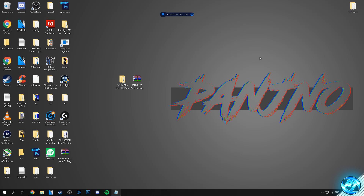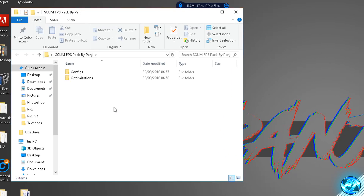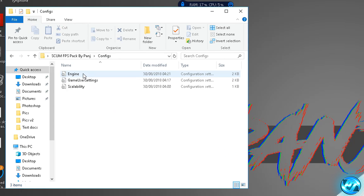What we're now going to be doing is installing our customised config files. Just to bear in mind, this is completely safe to do — you won't be banned for this, you're not changing anything that gives you a competitive advantage. It's all completely safe and it's just to give you guys a better and smoother experience. You'll also be able to go into the game settings later to further tweak options to your personal liking. We're going to go back into the SCUM FPS pack and into the configs folder, where you'll find an engine.ini, game user settings, and scalability.